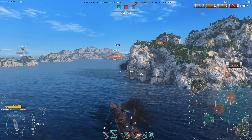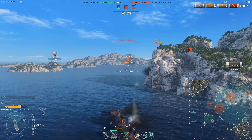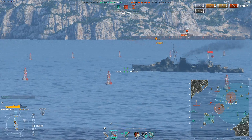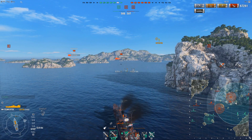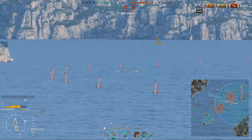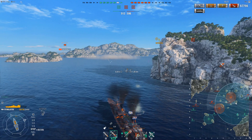I slow down so that the Chapai behind the island cannot hit me. And I angle not just against the Leander, but I make sure to angle against the Nurnberg behind me that's fighting the Otago. Once again, you've got to be constantly aware of not just your own positioning, but also the enemy's positioning, because this, like any squishy cruiser, any sort of broadside can be massively punishing.